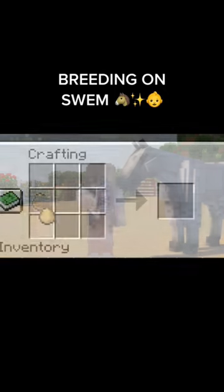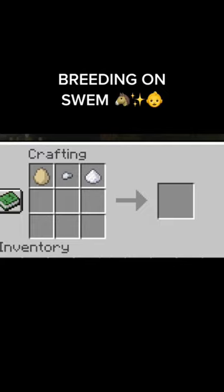First, make some sweet feed. For this, you will need an egg, an iron nugget, some sugar, and a bushel of oat.